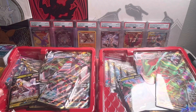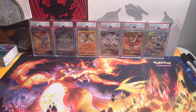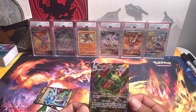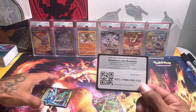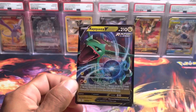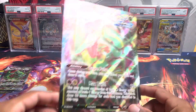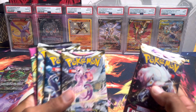Let's jump into the Rayquaza side. We have our beautiful Rayquaza VMax, a code card, and the Rayquaza V. Here is the jumbo Rayquaza VMax. The pack selection is going to be one Lost Origin, two Astral Radiance, one Brilliant Stars, and one Fusion Strike.